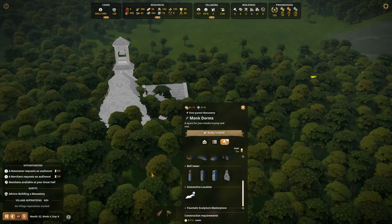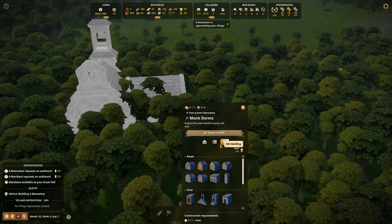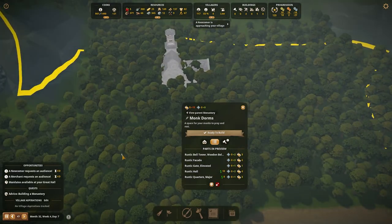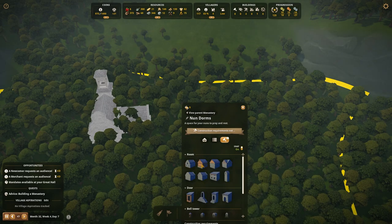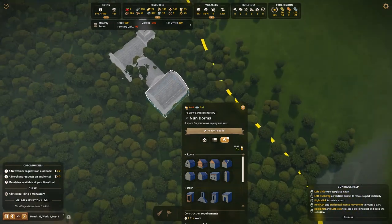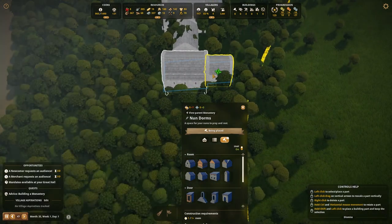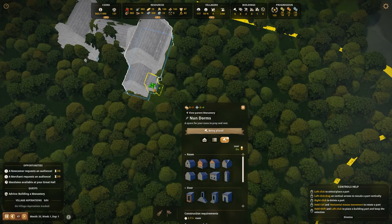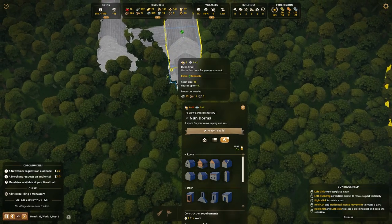I'm going to click off of this but still click in here so I can scroll up and build a different part of the church. I'm going to attach another hall right on the side like that, and let's do a rustic quarters minor coming off the front here. Then we'll give it a little side entrance over here, giving them a nice little area to come in. So that's the main building, which gives us a couple of rooms.